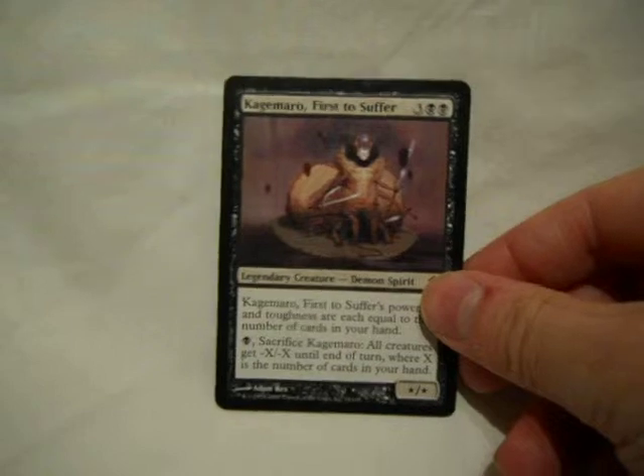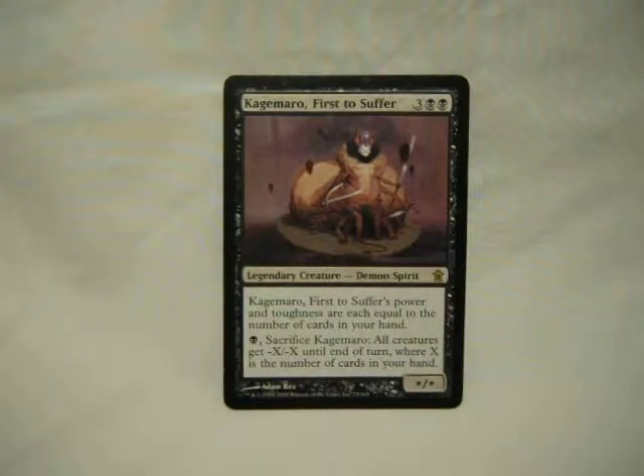Then comes Kagemaru, First to Suffer. I mostly have him in here because based on my hand size he can either be huge — which shouldn't ever happen if my deck's running well — or he can help me wipe the board. And against this deck, wiping the board — sure it'll kill my stuff and him — but it'll kill my enemies. That's more important, because I can get my stuff back.